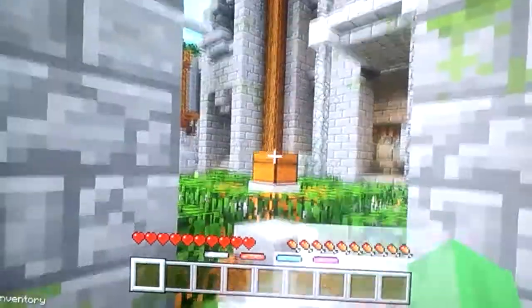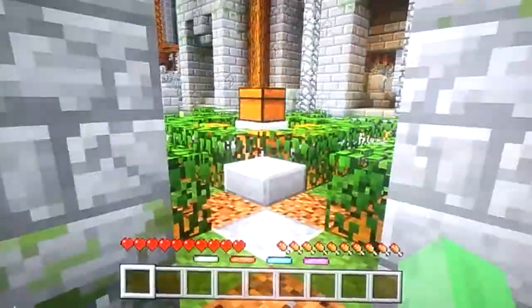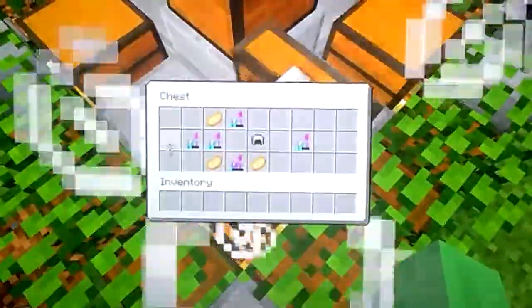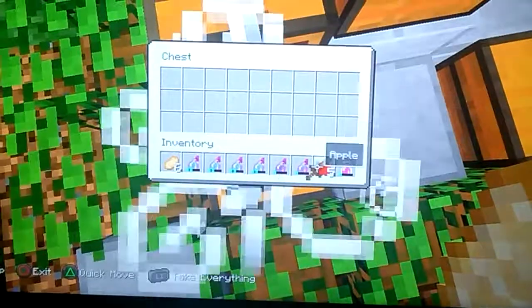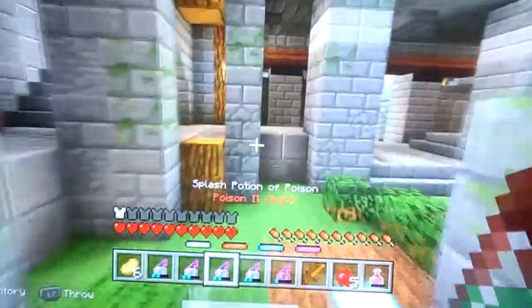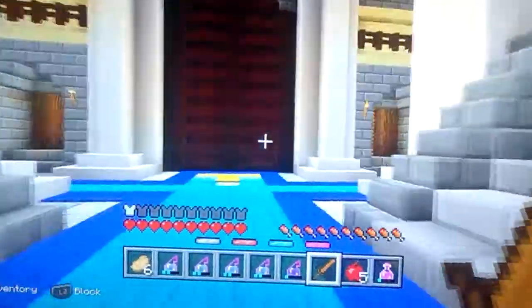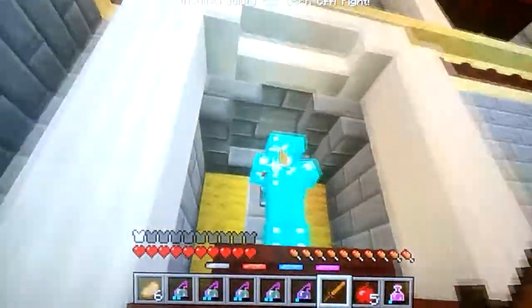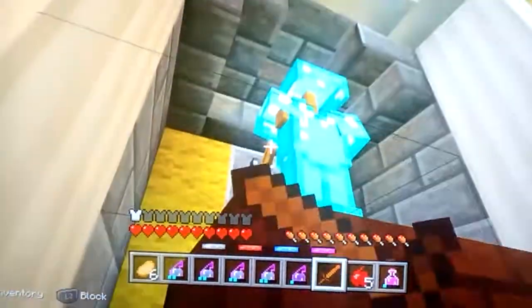I'm gonna beat everybody anyway. I'm doing the 10-in-a-row challenge. I know exactly where to go and I can show you the secret of this map. You just go behind the armor stand, then you open all these, then it will open that, and then you can get some special swords and all that.